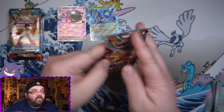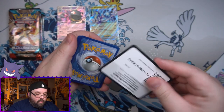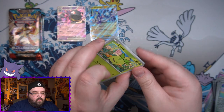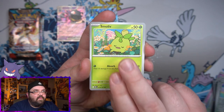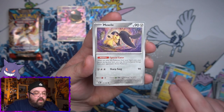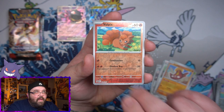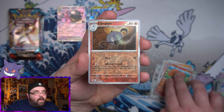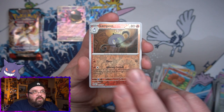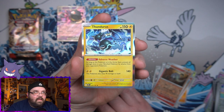All right, two EXs now. Final pack of Obsidian Flames. Let's see if it can do me good or do me wrong. We've got a Smoliv, I actually like that card, it's cute. Arboliva, we've got a Sandaconda, Electrike, we have got a Mawile, Arvin, we have got Stunfisk, a Reversal Energy. We've got a Lampent Reverse, and finally on the end, a holo Thundurus. Doubling up on holos out of four packs — geez.